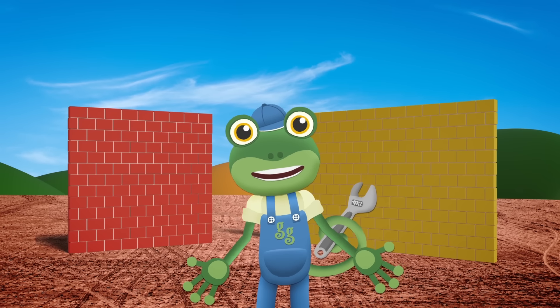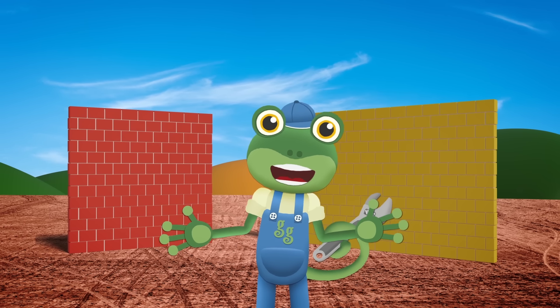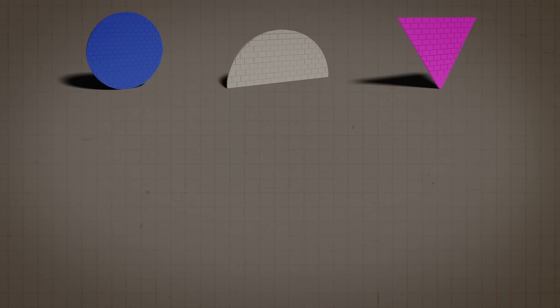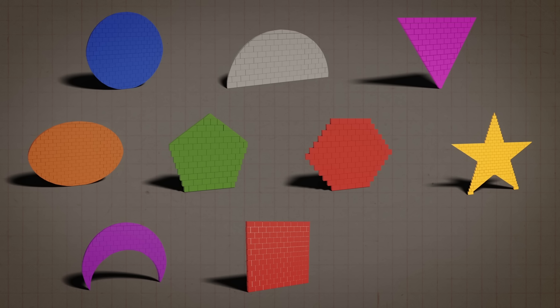While the Mechanicals get on with building the new square and rectangle walls, shall we look at the shapes one more time? Circle, semicircle, triangle, oval, pentagon, hexagon, star, crescent, square, rectangle.